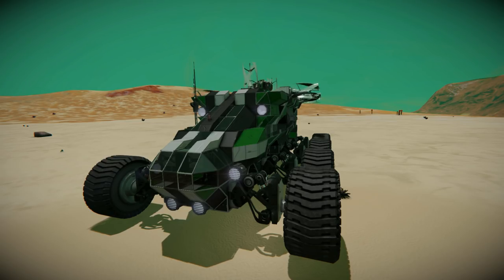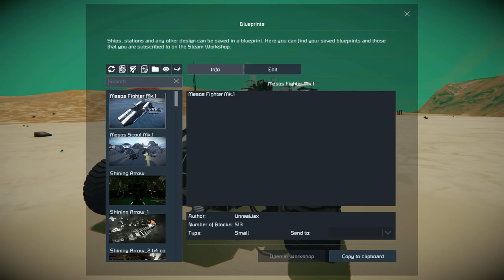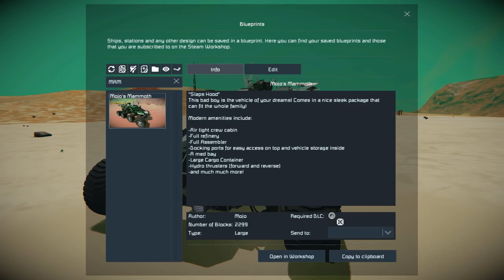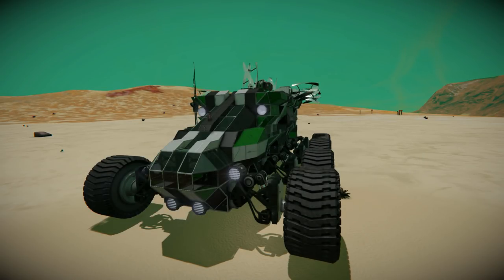It has plenty of wheels so you can lose a couple without having to worry, and it's got a lot of stuff on sensors and timer blocks just to make your life a lot easier. Pressing F10 and finding the Mammoth, this land vehicle uses 2,299 large blocks. It uses the Economy Deluxe DLC pack and the Decorative Block DLC pack just for a few little blocks.